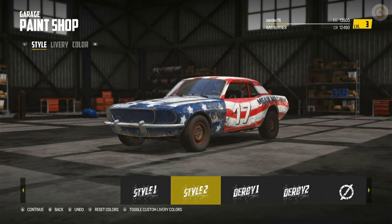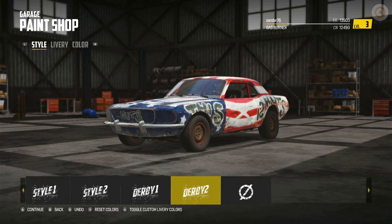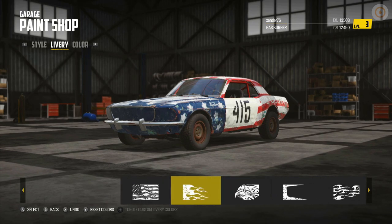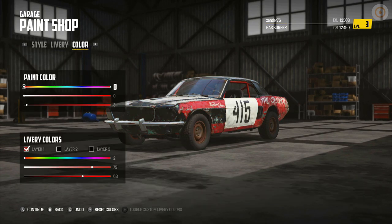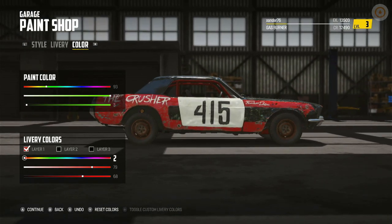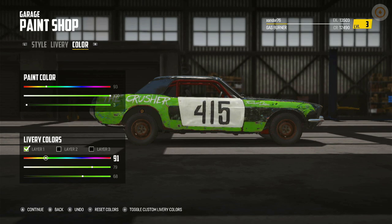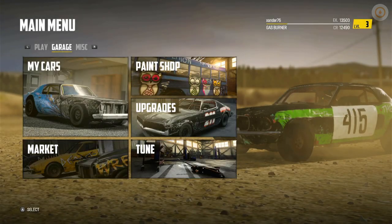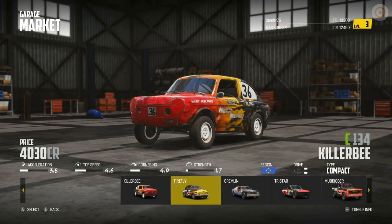There's also a paint shop so you can change the styling of your car. You can actually do custom liveries as well — make your own livery and change the color. I'm changing the main color to green here. There's lots of stuff you can change around that, which is really cool.